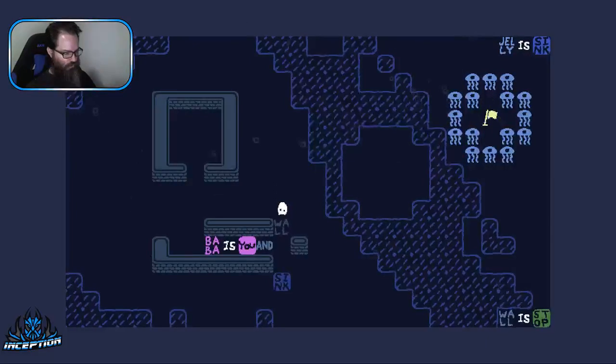You can't move when that happens because the wall is stopped. Oh, hang on. So it says up here flag is win, but there's some water though. I'm gonna make it say flag is win and wall. I really think this should make - if this works I'll be a little upset - because I think it should make the flag into a wall, not the walls into flags.